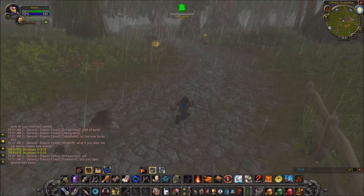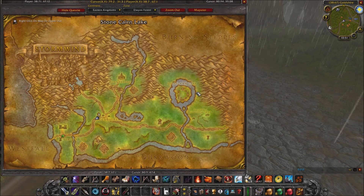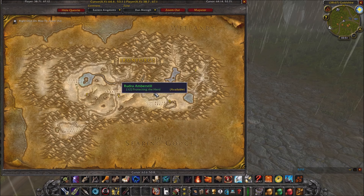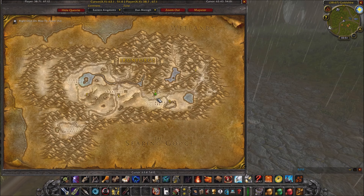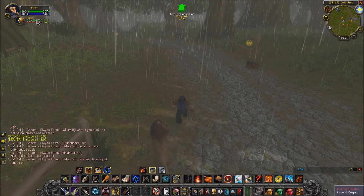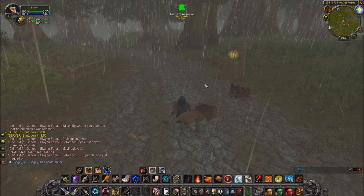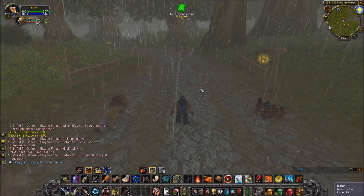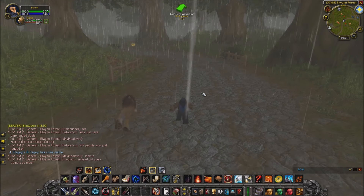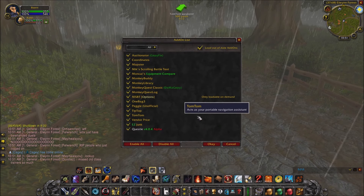Unfortunately right now TomTom is not automatically tied to Questy or MonkeyQuest to create waypoint requests, but you can very easily find the quest you want to go to and make a waypoint to it manually. I also got Auctionator — basically a light version of Auctioneer. Fishing Buddy is not functional yet but it is coming.